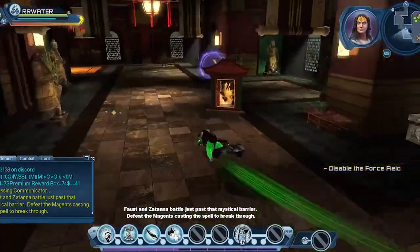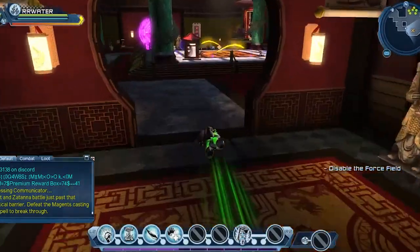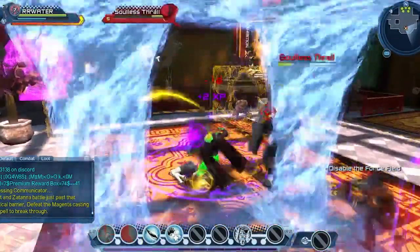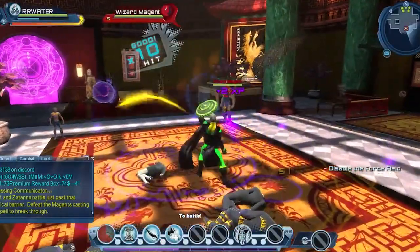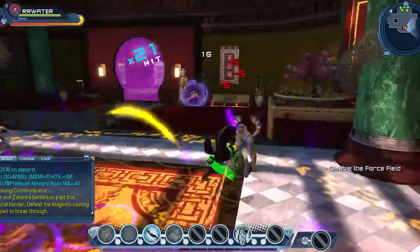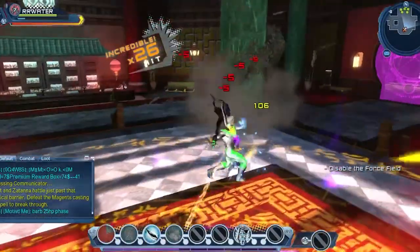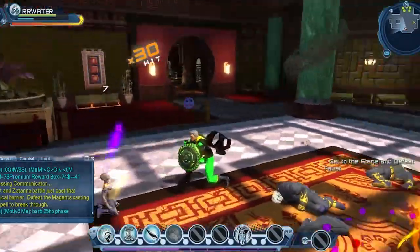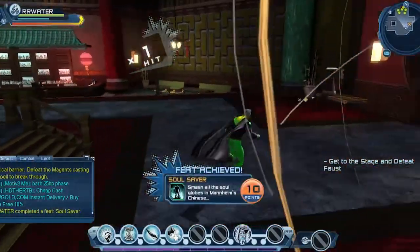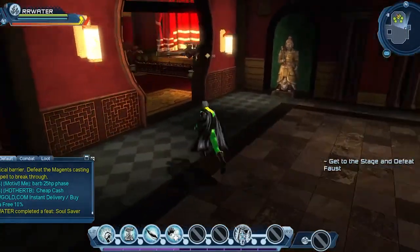Faust and Zatanna battle just past that mystical barrier — defeat the Magians casting the spell to break through. This part is just waves of adds that'll come at you. In this tender part of the game we need to keep our eye on our power because we use it so quickly, so a nice mixture of weapons will solve that. Let's get that orb — there's the Soul Saver feat. Let's go get Faust.